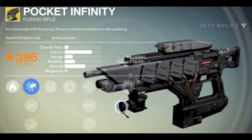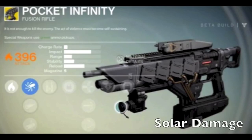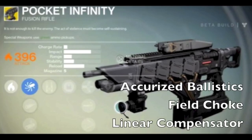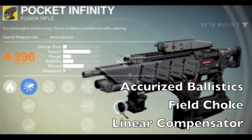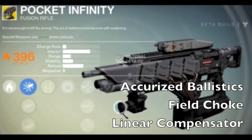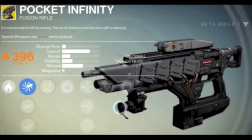Now looking at the Pocket Infinity fusion rifle — another special weapon requiring green ammo boxes. It has an extremely low charge rate, very high impact, really good reload speed, and stability and range that leave something to be desired. First upgrade is solar damage. The three ballistic options are: accurized ballistics for more range and impact but increased recoil; field choke for more range and impact but also increased recoil; and a linear compensator for more predictable recoil with a slight boost to range and impact but more recoil overall. I'd probably stay with the linear compensator since the recoil is at least predictable and manageable.